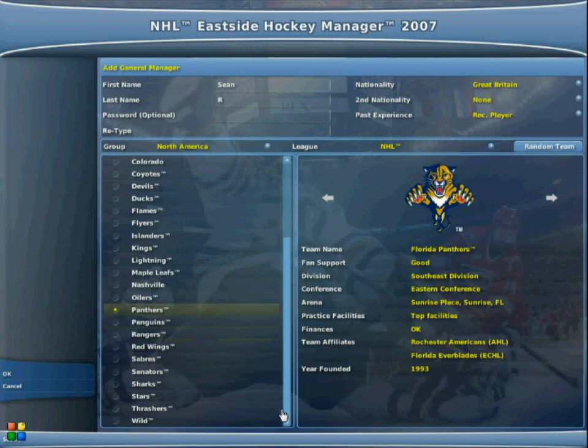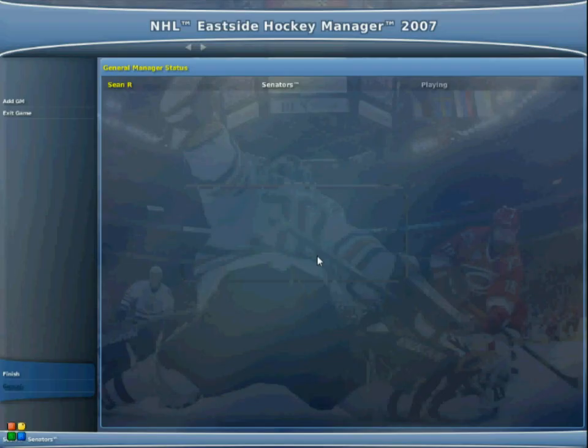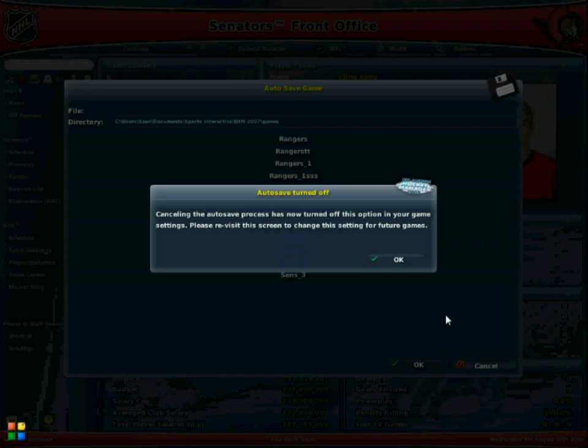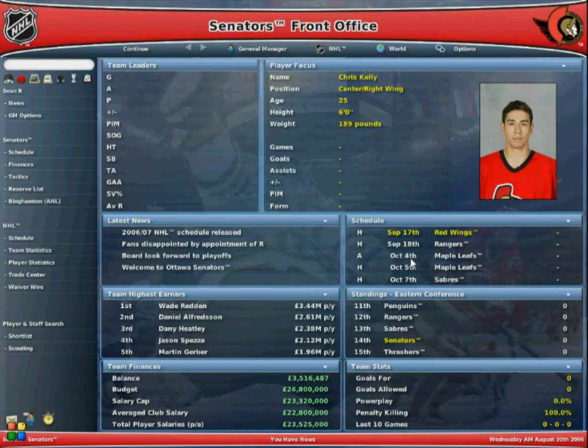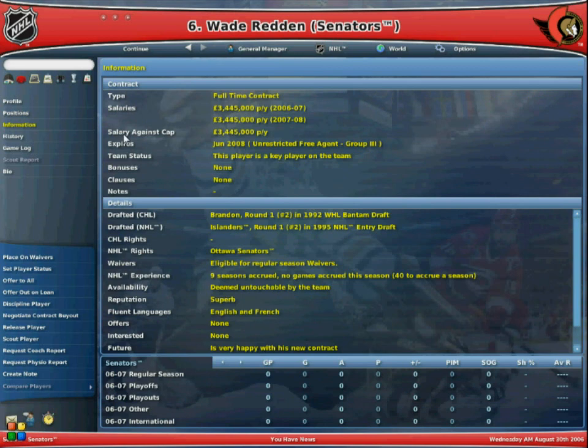So let's actually select a side now — let's start off with the Ottawa Senators. After you confirm, you'll come to the actual management screen which will tell you who you're controlling. The first thing it will ask you to do is save the game — you'll get a prompt straight away. This is your homepage; you've got everything down the side here. Let's click on a player — this is Wade Redden, who now plays with the Rangers. He's had a bit of a turn for the worse in form, but he's very good on this game. You've got a little bio, you can check out his stats, check out his contract, and you can set the money from pounds to dollars as well.